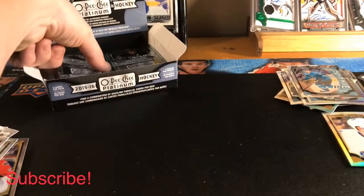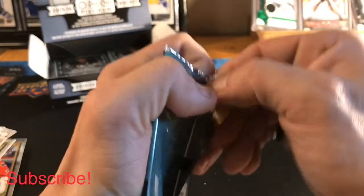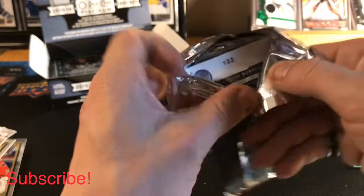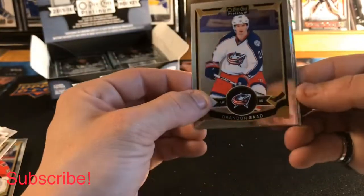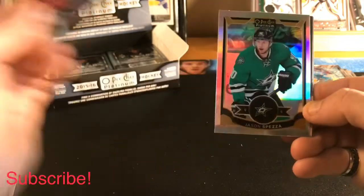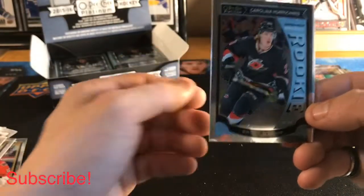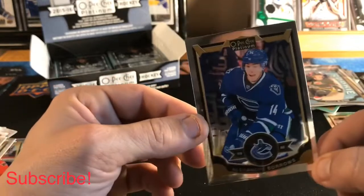We've got lots to go here — looks like we're not even about halfway through the box. Next pack: a Brandon Saad for the Columbus Blue Jackets base, a Jason Spezza rainbow base, a Barclay Goodrow Marquee Rookie, and an Alexander Burrows base.